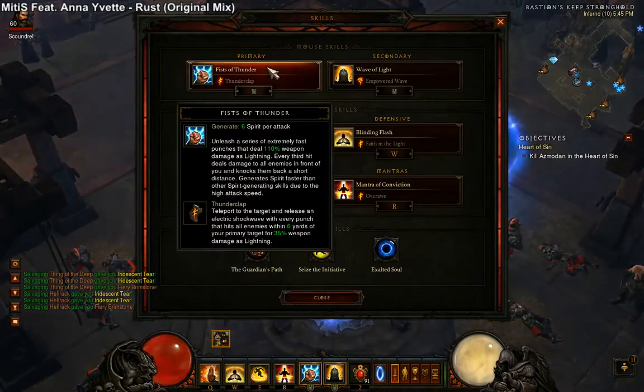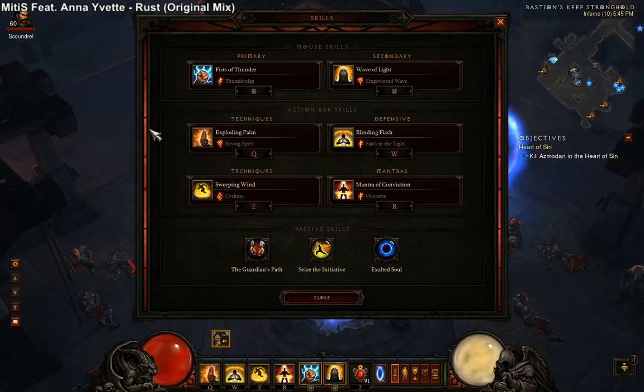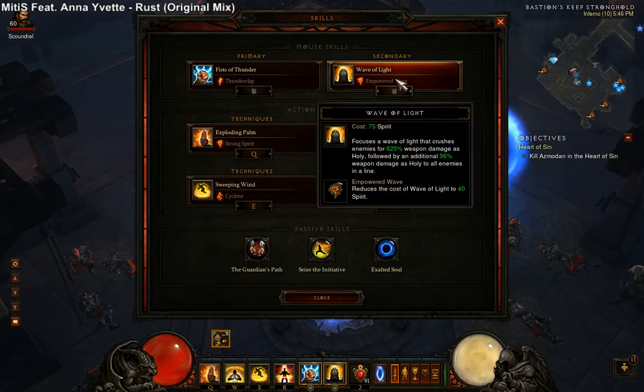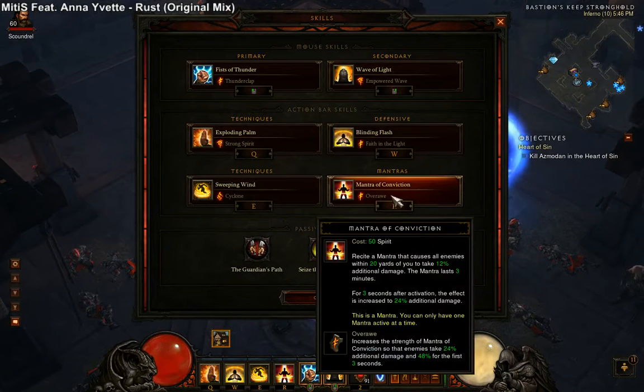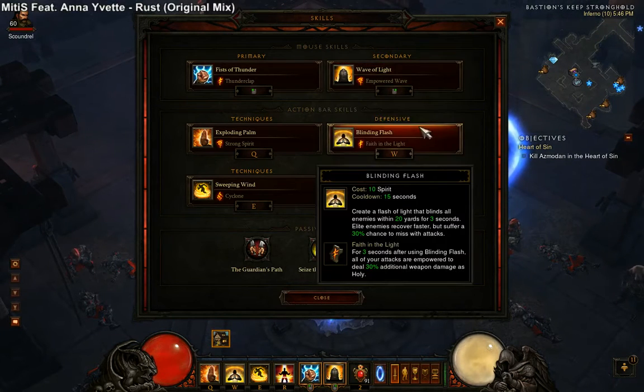I'll go over the build real quick. I use Thunderclap and Cyclone like normal, and then like the other builds that I like doing, I use Strong Spirit and Empowered Wave. Basically what I did was I dropped Tempestrush for Blinding Flash.